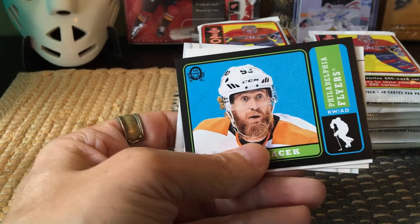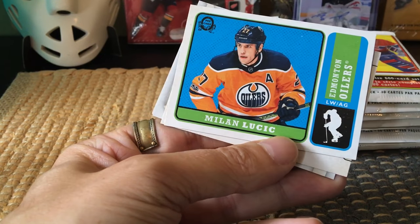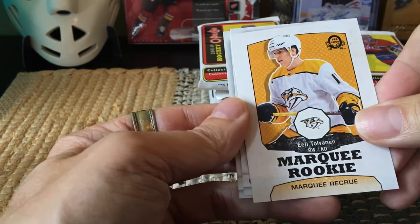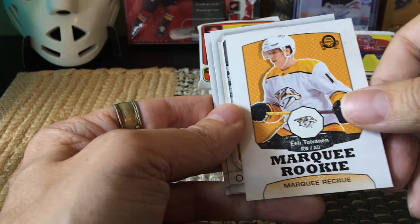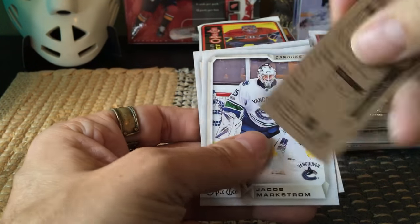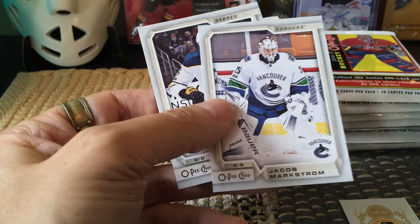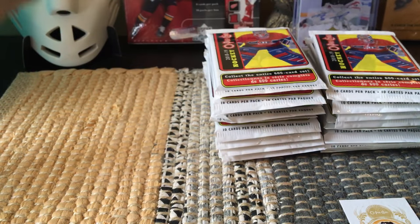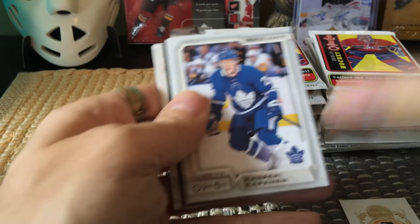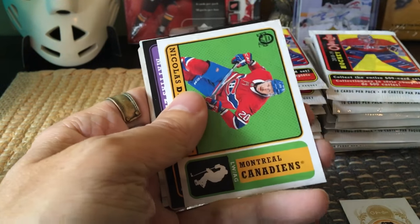Here's another black border — every single pack we're getting a black border. That would have been a checklist, and this is Milan Lucic, the beast himself. Here we have a Tove van Impe marquee rookie retro — non-black border, but nonetheless really cool. Tove van Impe is probably one of the best of the rookie class; I believe he was chosen about 30th overall. There we have Jacob Markstrom and Scandella — those might be holdover cards from the other box, so they might be the ones that are not black.